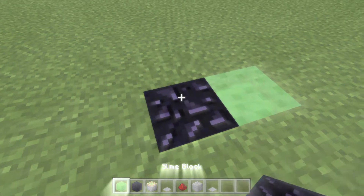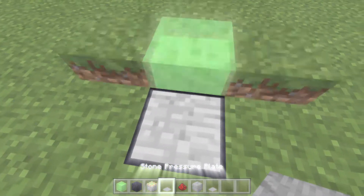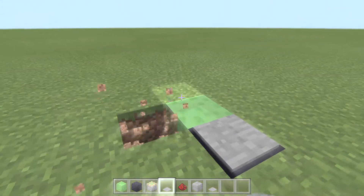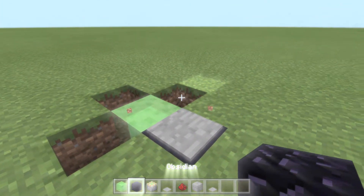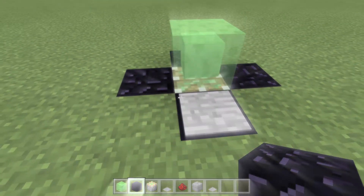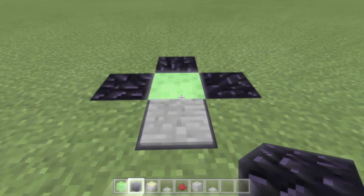So just put obsidian to pull up, and your jumper is finished. It would be better if you put obsidian blocks beside the slime block, because normal blocks will rise with the slime block and you don't want that either.